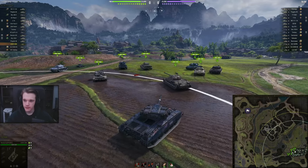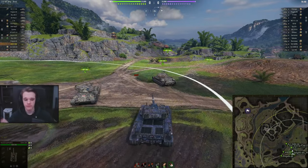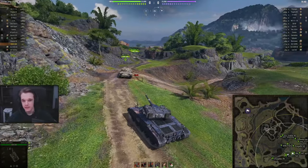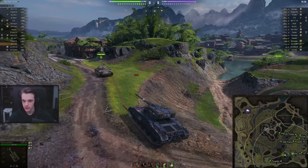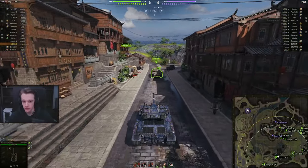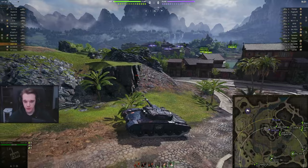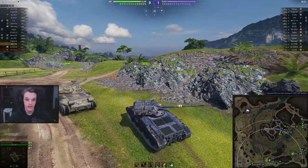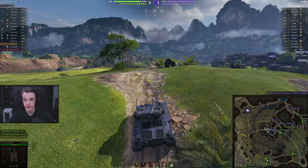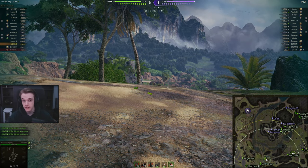We get a tier 10 game on Pearl River. For crew skills — just quickly — the standard: Brothers in Arms, repairs, concealment. It doesn't really matter; at the end of the day this is a premium tank and you're probably going to have a crew for it. I've actually got my Tortoise crew in this. The standard — Brothers in Arms, of course, Sixth Sense — and once you've got those out of the way, you can then decide how you want to play this tank. Repairs and concealment are both valid choices: do you want to be on the front line, get your clip out and run away, or do you want to be a little bit passive and sit at the back?